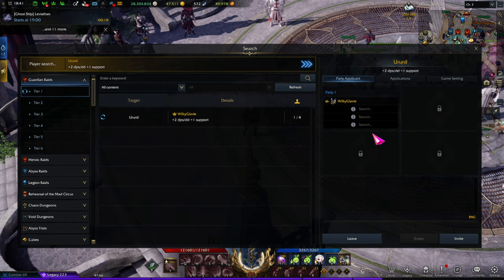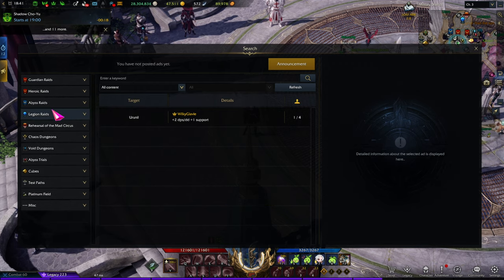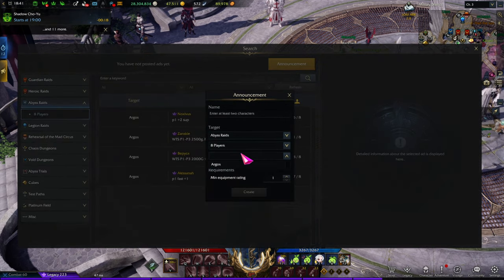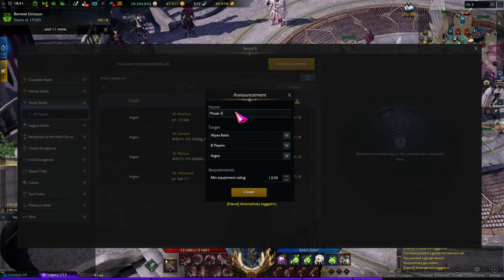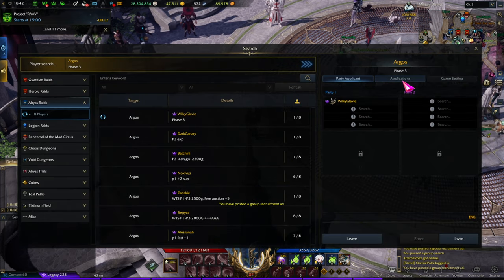I do highly encourage you not to go down the elitist route too much. I understand that the higher you go in Lost Ark the more difficult content becomes, so having well-equipped characters is really important. However, don't be too extreme about it. For example, I'm going to make a group for Argos Phase 3 and just leave the item level at a reasonable threshold — that's perfectly fine.